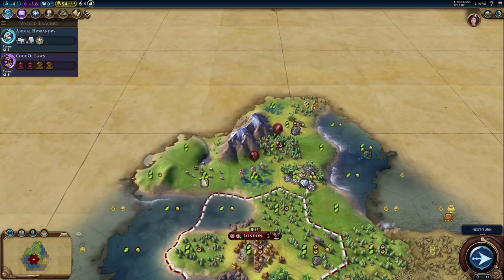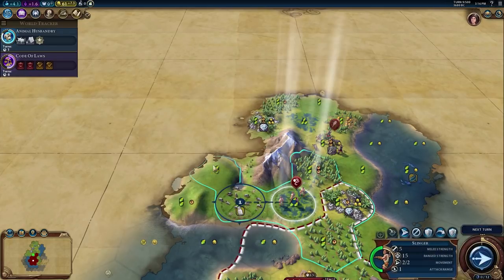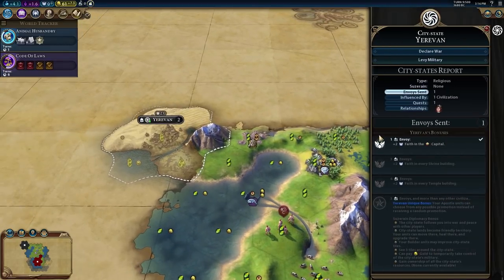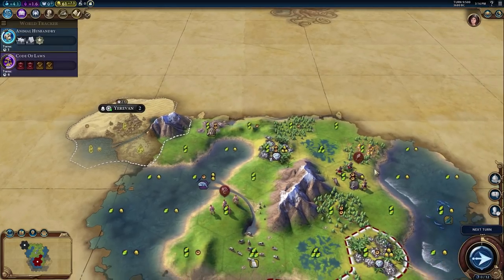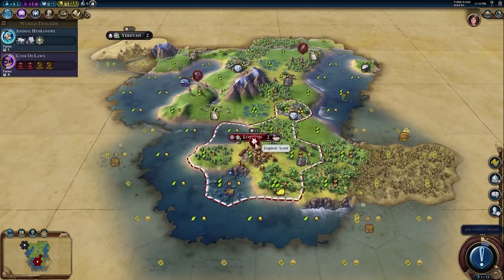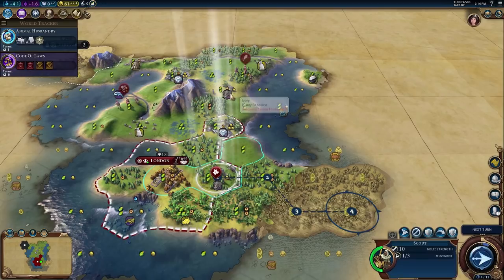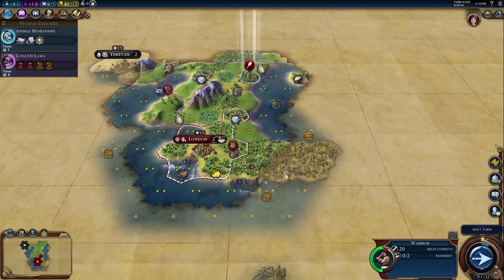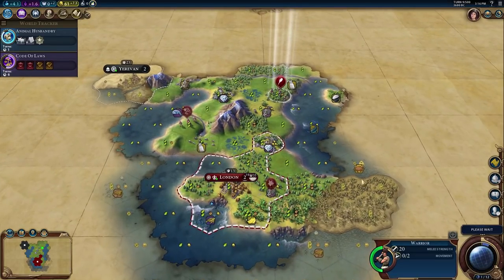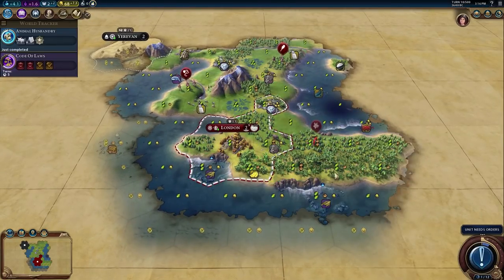We may actually want to settle a couple cities up here — there are really good spots. We found a city state, and it's a faith city state, so we're definitely going to go kill it. We also got a free recon unit. I think there's going to be a barbarian encampment up here, so I want to keep my warrior there so the encampment doesn't spawn on top of me.